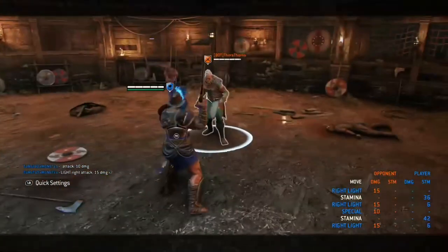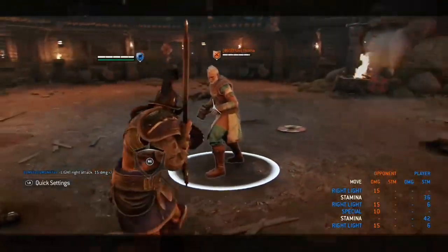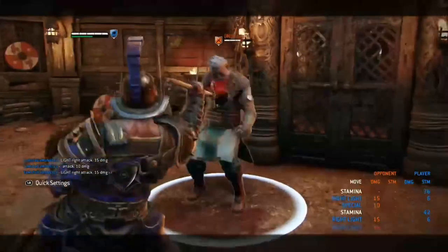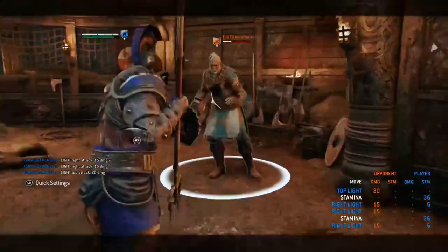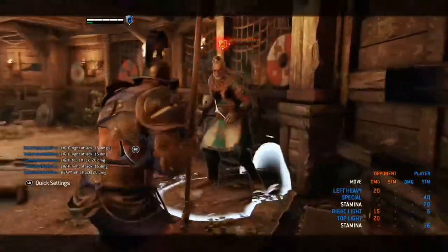Now moving on to cancelling your skewer. The skewer is kind of obvious — it's easy to parry and easy to see coming — so it's good to cancel it into different attacks. You can cancel it into a toe poke, a light attack, a heavy attack, a front dodge attack, a side dodge attack, a side shield bash, or even into a zone attack. Really mix up with your skewer as well.